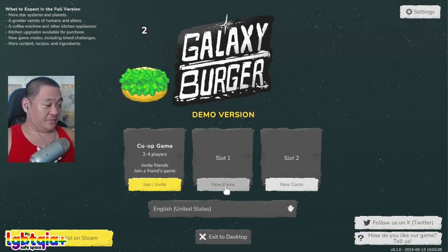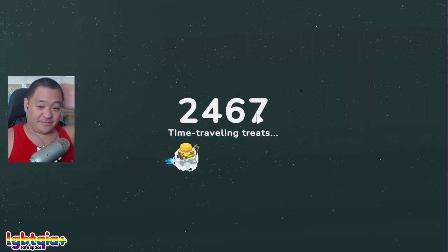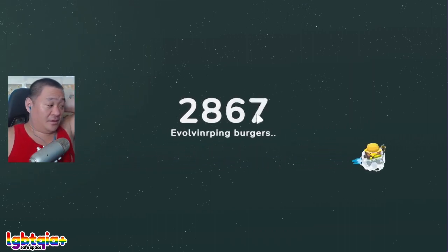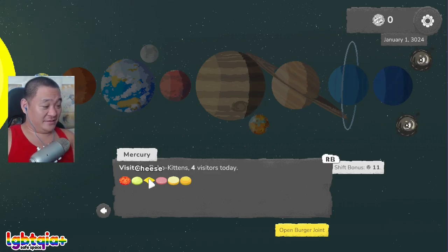Maybe I can play by myself. Oh, maybe I have to do here. Yeah, there we go. But you can actually play the game with them. This is so cute, the graphics, this is like pixelated stuff. I love that. Visitors: Robo Kittens. Robo Kittens!